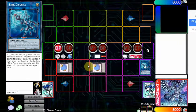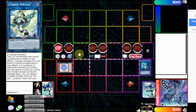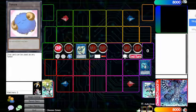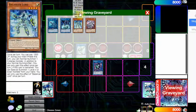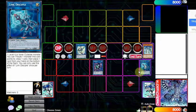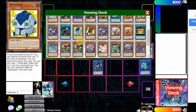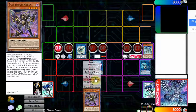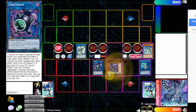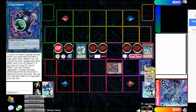Disciple uses its effect tributing off Devotee — draw one, bottom one — and Devotee triggers its graveyard effect to summon out two tokens. Now link off to go into Wicked, link off a token for Linguri Bow, then trigger Wicked's effect banishing Balancer Lord, allowing us to search Nabla. Balancer Lord triggers its effect since it was banished, allowing us to immediately summon the Nabla we just searched, then use Nabla's effect tributing off a monster to summon another from our deck.